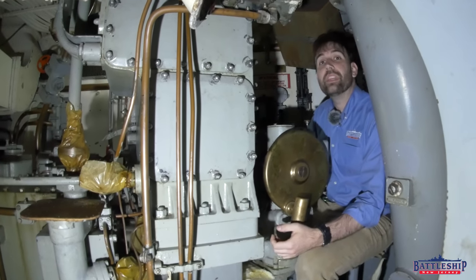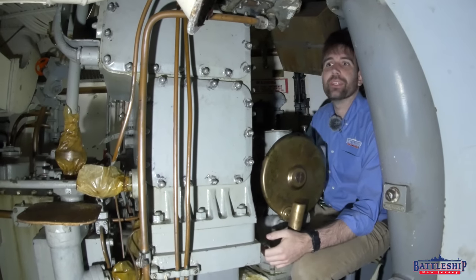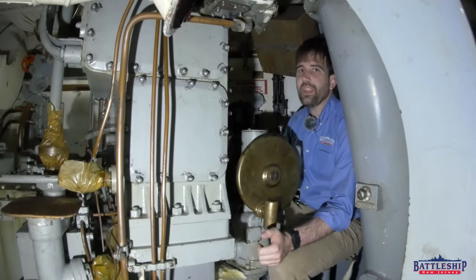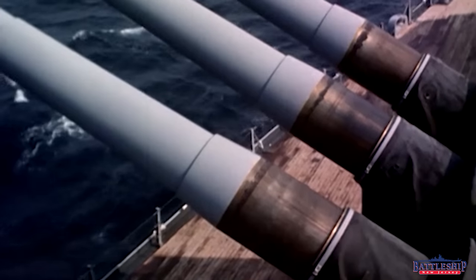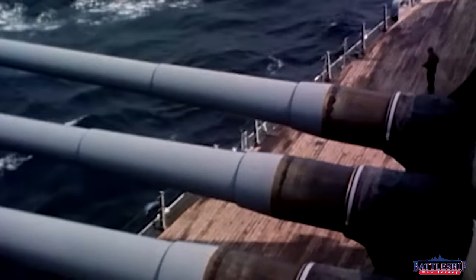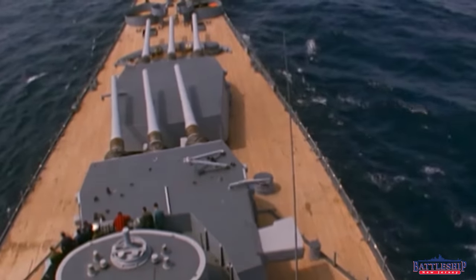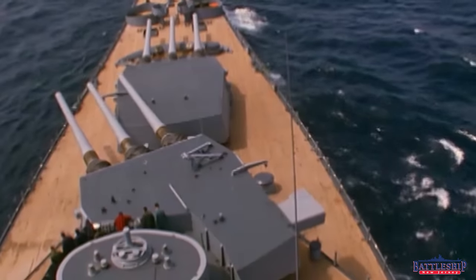Now we're on the electric deck. There are another four sailors up here, bringing our total to 47 so far. These four are the three gun layers — left, right, and center — and the train operator. The gun layers move the barrels up and down; each barrel can elevate independently so each has its own layer. The turret train operator rotates the entire turret left to right — all three barrels move together, so there's only one position for that. A total of four positions in the cramped electric deck.